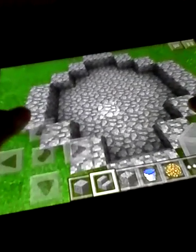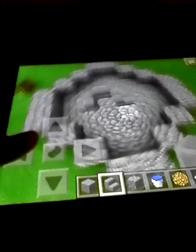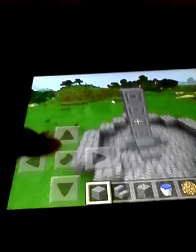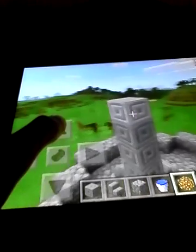What you're gonna need is: put a piece of cobblestone in about the middle, then the chiseled blocks up three — no, four blocks should be good. Now you want to do cobblestone around it like this.